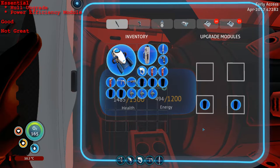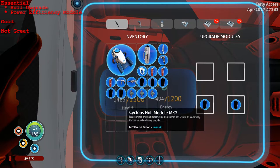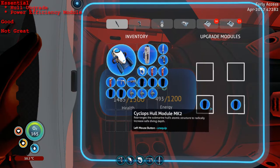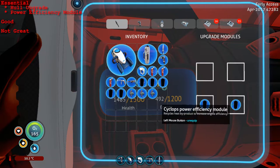I'm going to classify these modules into three different tiers: Essential, Good, and Not Great. The first two are the Cyclops hull module and the Cyclops power efficiency module - I see both these as essential. These have been in the game since the Cyclops has been around and they're still tried and true. You need to go to depth, so you need the hull module. You don't want to use as much power as you normally do, so you use the power efficiency module. There's stuff that uses a lot of power, and driving around for a long period of time, you're going to need that power efficiency module.